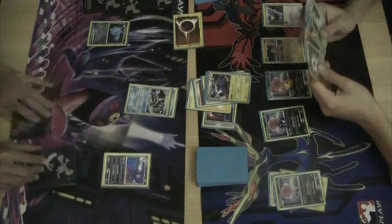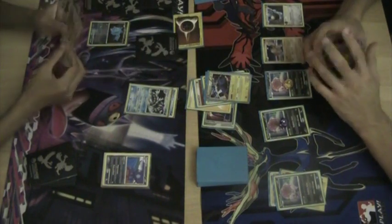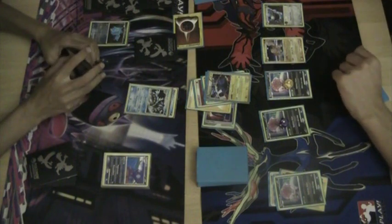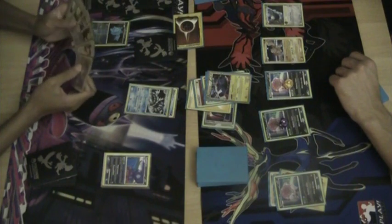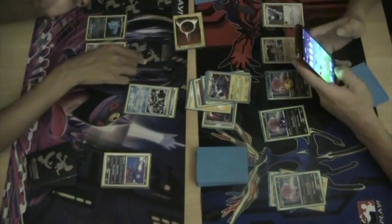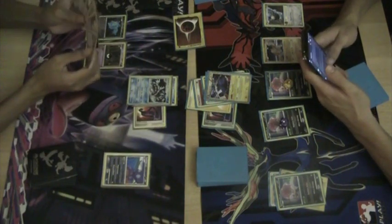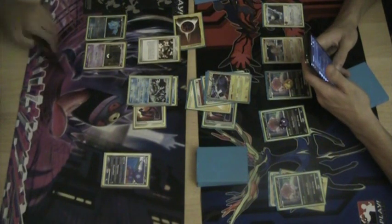And he benches another Magnemite — looks like he drew into it. And takes the knockout with one Energy, thanks to the Expert Belt. Dealing 50 damage plus 20, 70 damage enough to knock out that 60 HP basic. Looks like I'm trying to figure out what I'm going to do. I have a lot of options here. What I'm going to need for sure is a Rescue Energy, and to not attach that Expert Belt that I have in hand, since it is completely useless to me here. By attaching that, I'm giving him two free prizes.